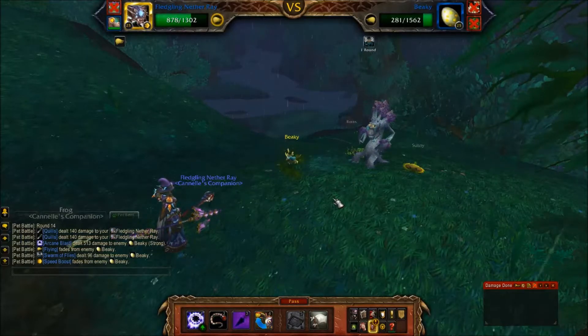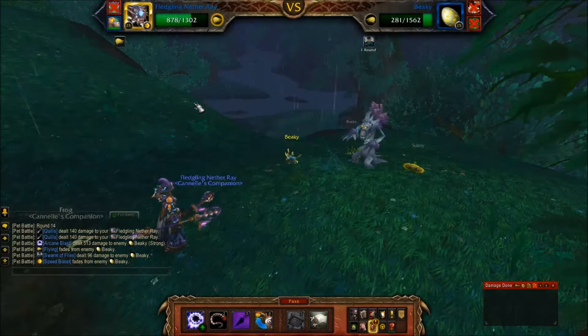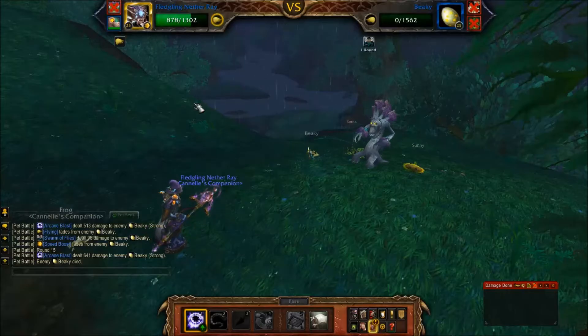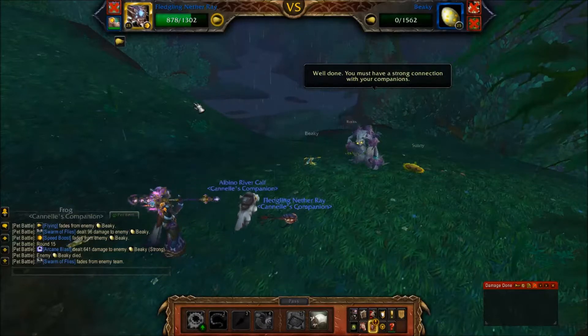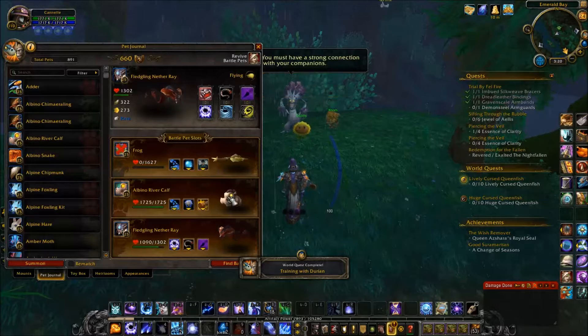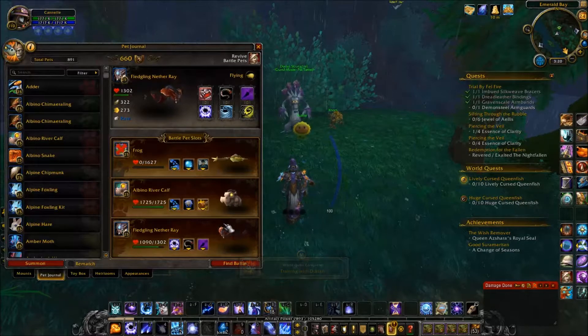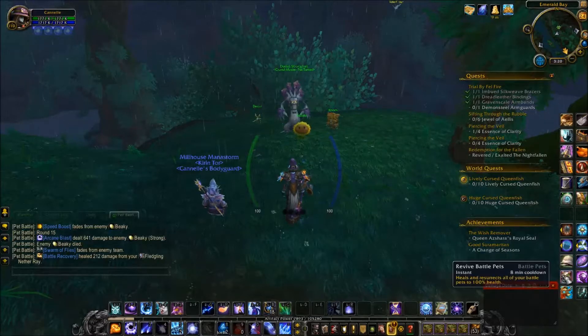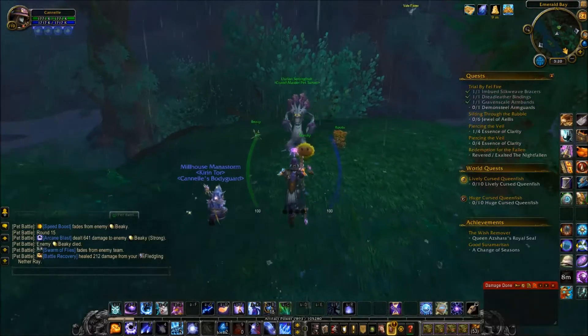As you can see, he is below half health, which allows me to go first this round — getting two hits in a row on him. And there you go, that's it. Beaky is out. You can bring a carry pet using this strategy if you want. That is Durian Strongfruit — pets nice and healed.